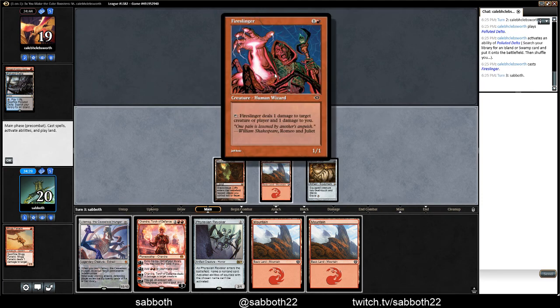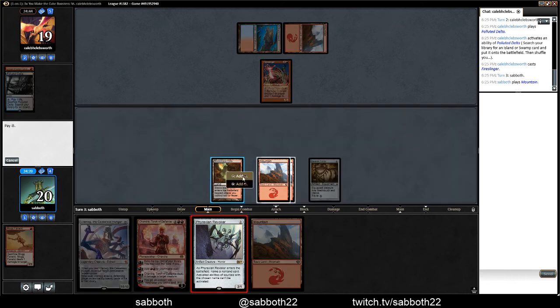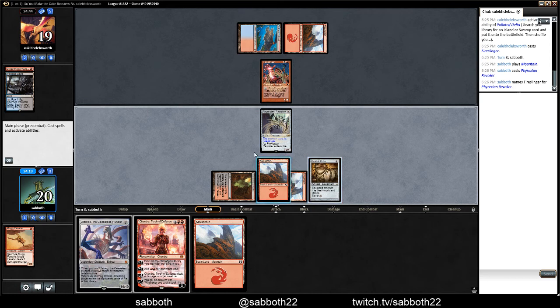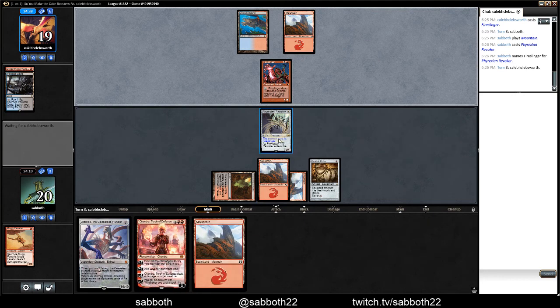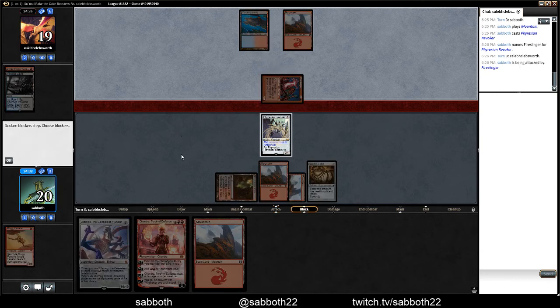And Fireslinger. Well, we can revoke that. That's equipped for two, so no deal there. Phyrexian Revoker is like a good Planeswalker — it protects itself. Well, it doesn't protect itself that well, I suppose.